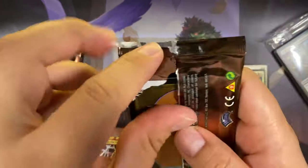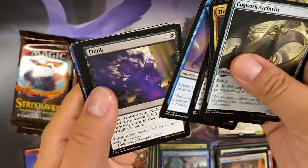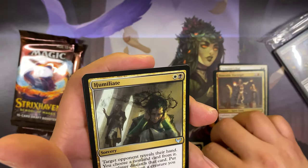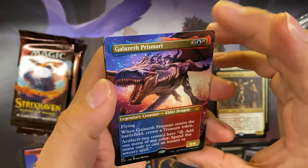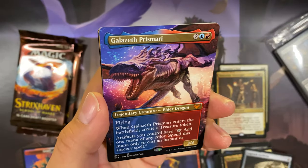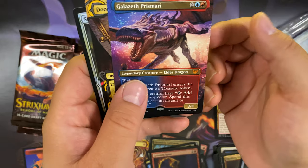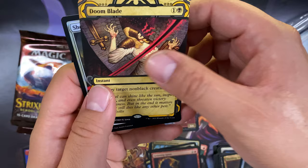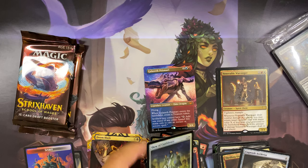Third pack. Flunk uncommon, Humiliate uncommon, Grinning Ignis, and a mythic — Galazeth Prismari elder dragon, borderless extended artwork! That is awesome! And a Doom Blade archive card. Show of Confidence uncommon foil.